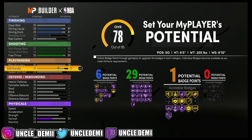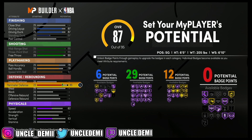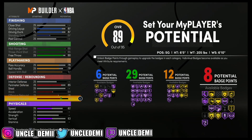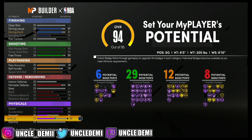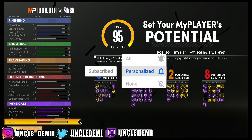Your ball handling — go to 79. Max out that speed with ball for 12 badges. That's ridiculous. Then your perimeter defense, get to an 85. Max out your block, your offensive and defensive rebound for 8 badges. Then max out your speed and acceleration, get your strength to 51, your vert to 70, and your stamina to 60. So check this out: 6, 29, 12, and 8 badges. When have you ever seen a sharpshooting build look like this? Never in the history of NBA 2K.